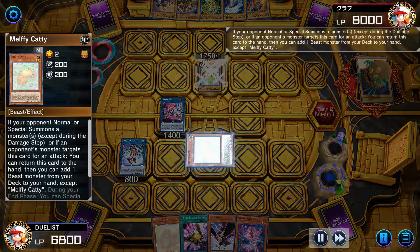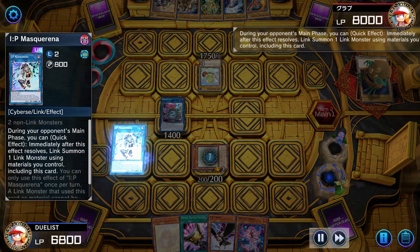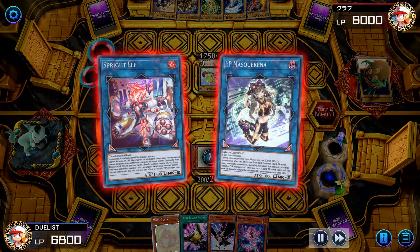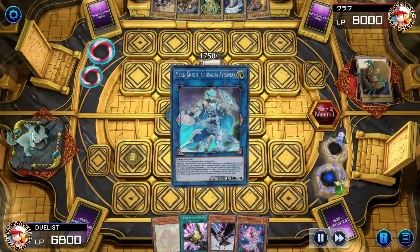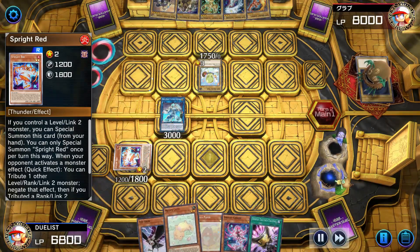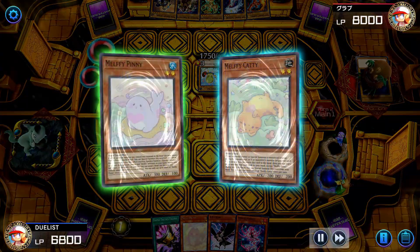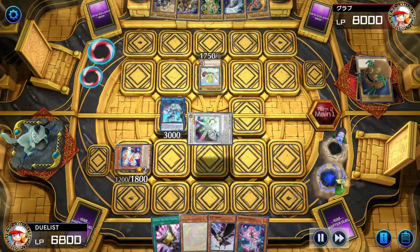Upon our first trigger — normal or special summon of a monster — we use Caddy's effect, and make sure the toggle is set to ON. As chain link 2 we use Elf's effect, and chain link 3 Item. We use Caddy's effect to special summon itself before synchro summoning Herald of the Arc Light with Caddy. Pinny will then resolve in a new chain, but only when the toggle is ON — otherwise the effect will not be prompted.